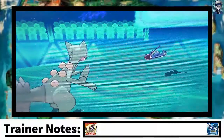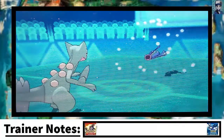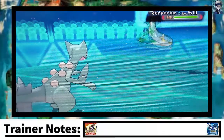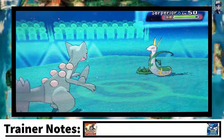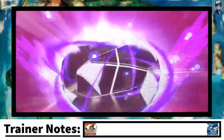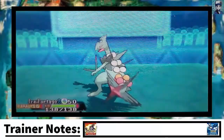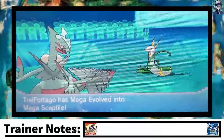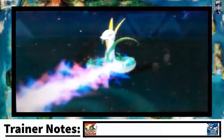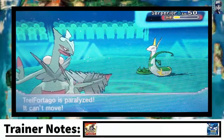Metagross is going to be checked by my Sceptile here after I go Mega. I get hit by a Thunder Wave, and that hurts. I should have stayed in. But I am going to go for Aromatherapy with my Forretress — I'm not going to reveal it to him yet, I'm going to keep it as a secret. I can probably go for Aromatherapy later, and then hopefully use it strategically later on.